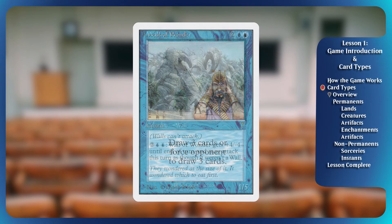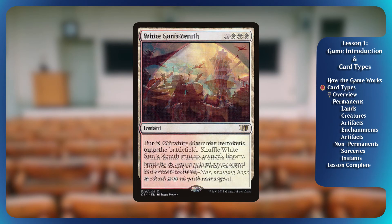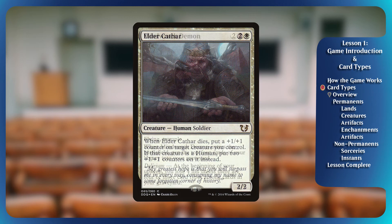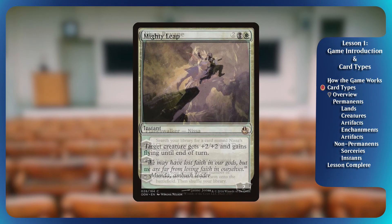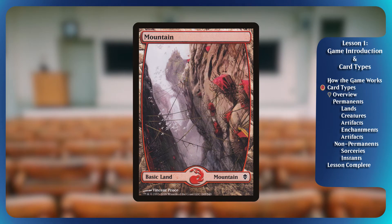As of the start of 2019, there have been a little over 18 and a half thousand unique Magic cards printed. That's a lot, but don't worry, you won't have to memorize them all. What is important though is learning the different types of cards and how you play them. You'll hear the word 'generally' a lot in this because Magic has very structured rules, unless a card says otherwise.